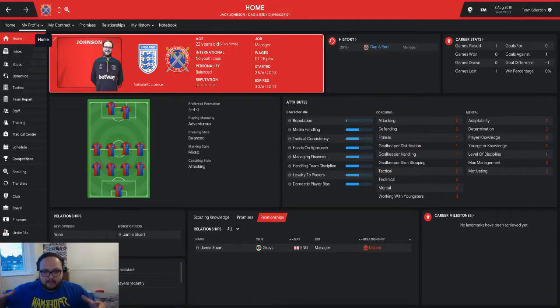Here's my manager profile - not very good all round, pretty much all red. Went for a classic standard C license with default stats. We've played one game already and it was a 1-0 loss, which wasn't great. We did pretty badly, so this is basically the intro to this series.